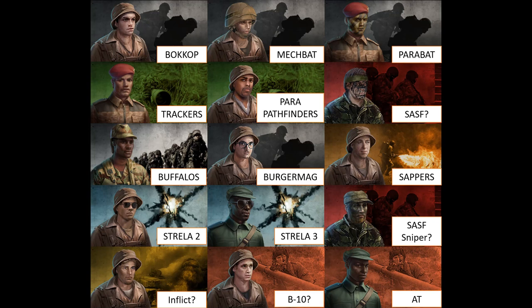The Megbat is more shock infantry. Parabat is airborne brigade, along with trackers and para-pathfinders — though I'm not sure if I put those in the right place. There are also two different units that look like a sniper or special forces card. One I think is the SASF and the other is the SASF sniper, but I don't exactly know who is who. The SASF sniper I currently have placed here, though it could be the other one.